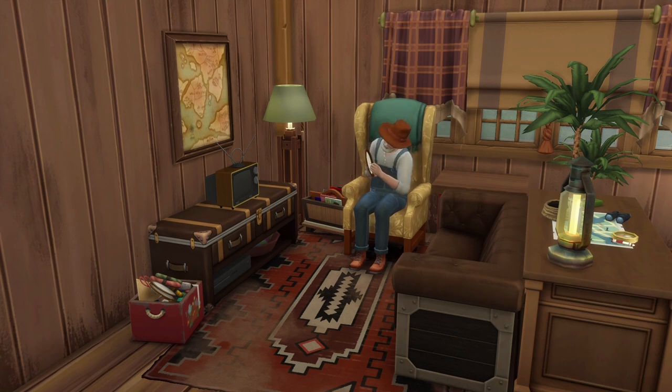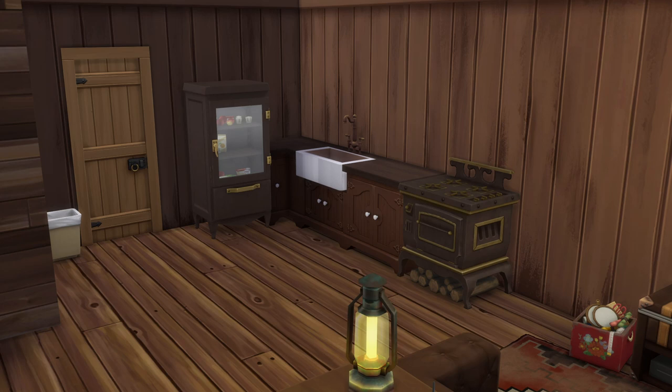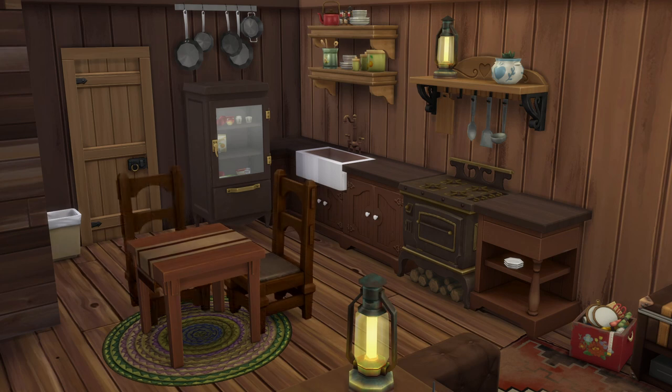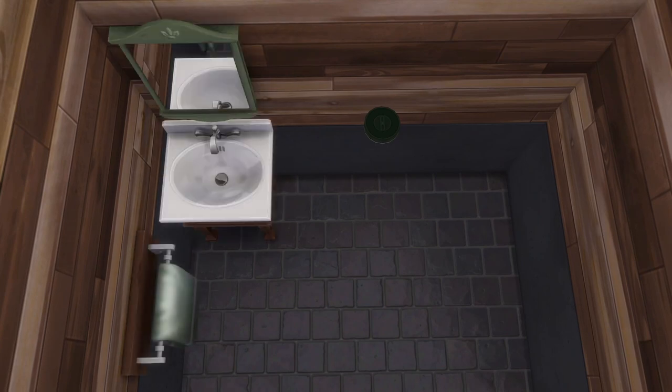I also added a couple of cross-stitching baskets for Gil because he just seems like he'd really enjoy stitching by the fire in his rocking chair downstairs or up here in his comfy chair in the evenings. There's also a little kitchen and dining area up here as well as a bathroom. They only have a bedroom in Stardew, but they definitely needed a full apartment in the Sims, so I added all this for playability and I think the look of it suits their style.